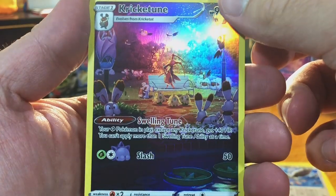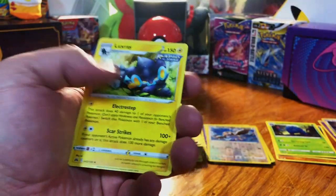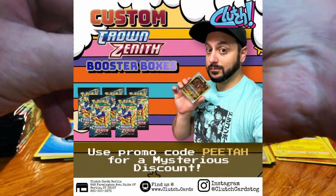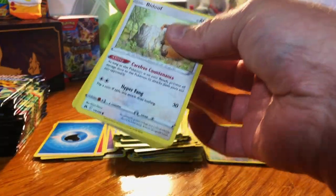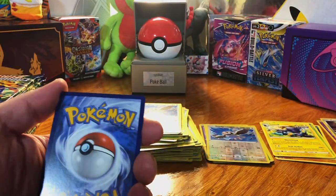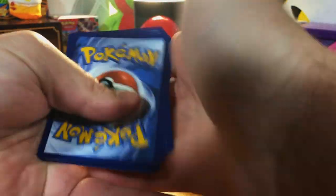Oh nice — the Crikitune Galarian Gallery, a nice card, and a Luxray. I got this from Clutch Cards — they have a custom booster box of Crown Zenith that I believe is still available. Down in the description is an affiliate code I have with them for 10% off your order.